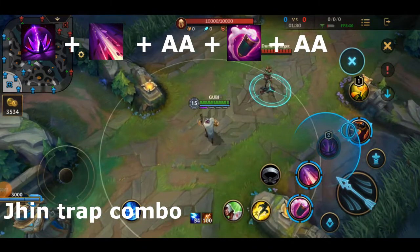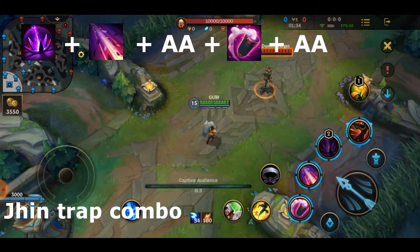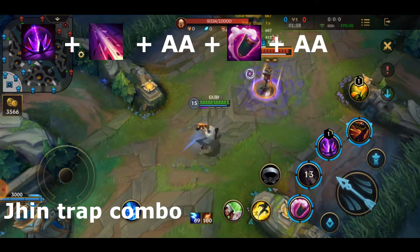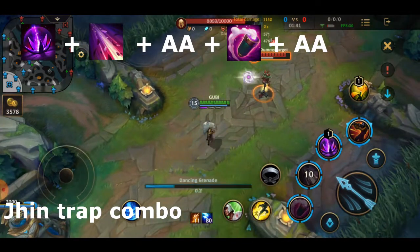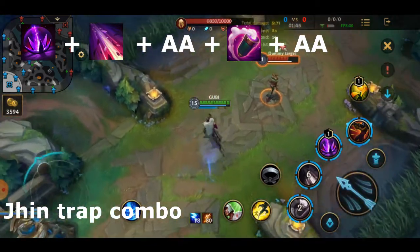Jhin's combo after an enemy has walked into a lotus trap is: use his third skill, then his second skill to root the enemy, auto attack, then use his first skill, and then follow up with another auto attack.